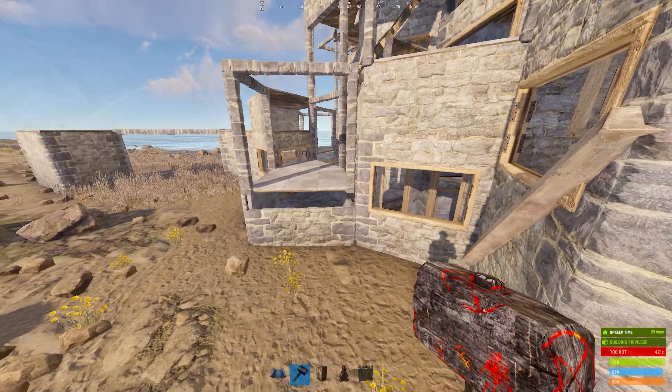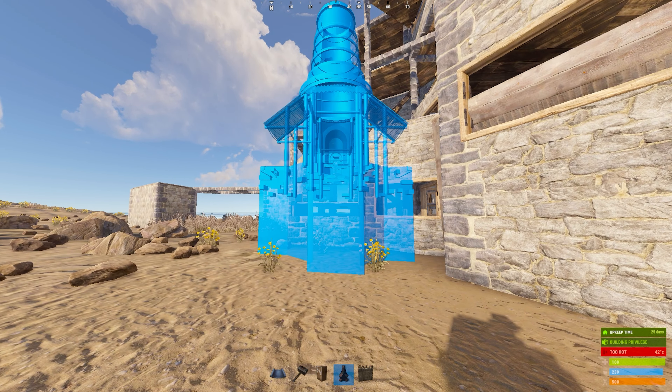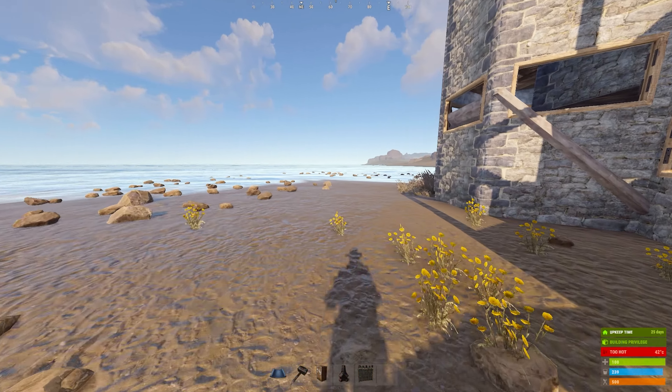Now we're going to do the compound. It is a pretty simple compound setup — just one large furnace and three high walls, so it's pretty difficult to mess up. Just make sure you're paying attention to how I'm doing my placements.